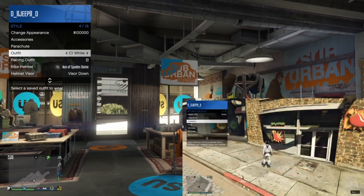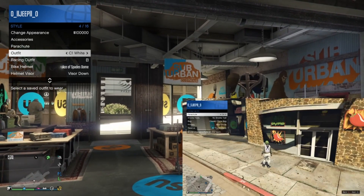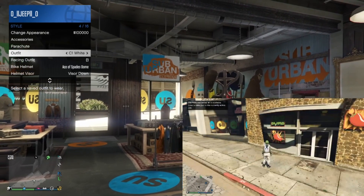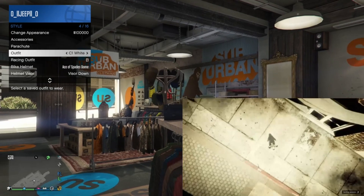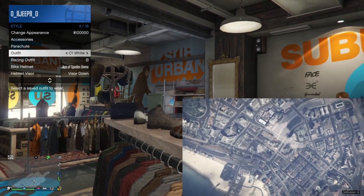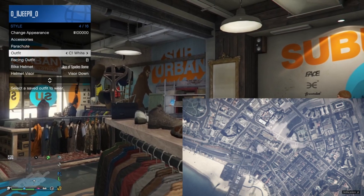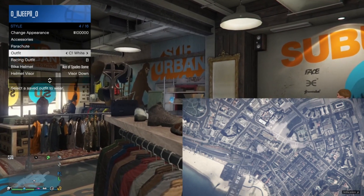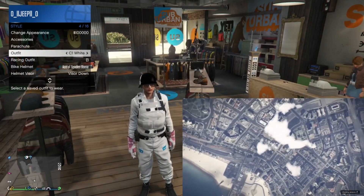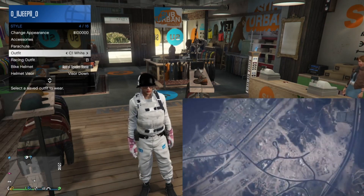As soon as we drop in on console 2 we are going to open up the action menu and go to the C2 white outfit. We are going to put on the glasses and the parachute only, because obviously we cannot put a pendant on with the flight suit — so glasses and parachute. We are going to get the save in the bottom right, and then we want to go back to story. Hold down on the direction pad and hit up to go to Franklin or left for Michael, and it is going to take us back to story.